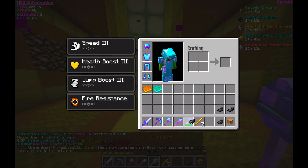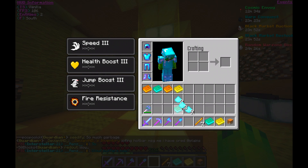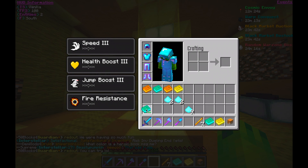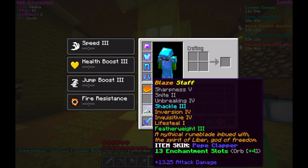I took off all the enchants I could with my black scrolls just to clean it up. I put Shackle 3 and Rage 6 on it, so it was a little better than when I found it.